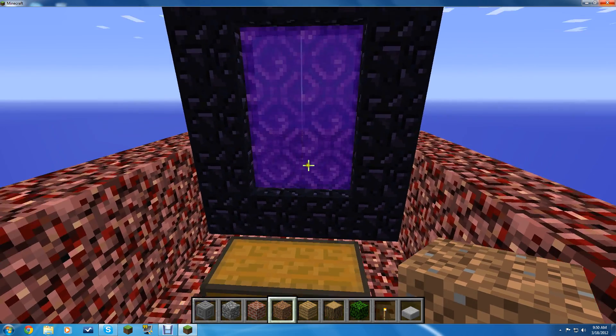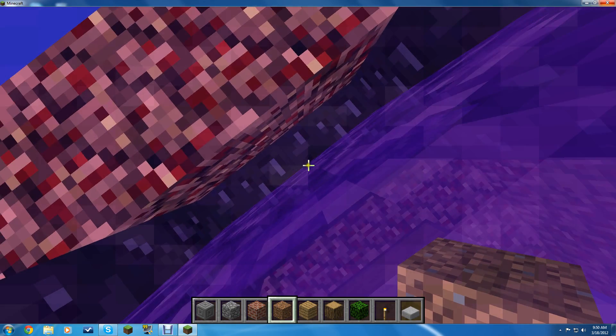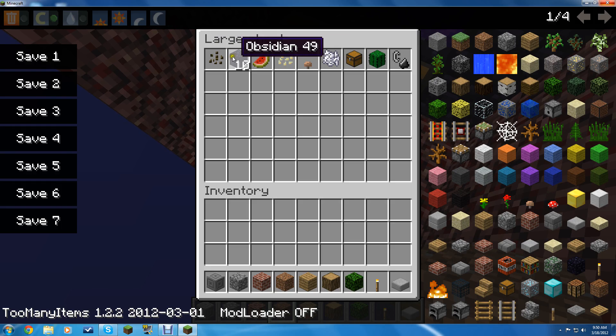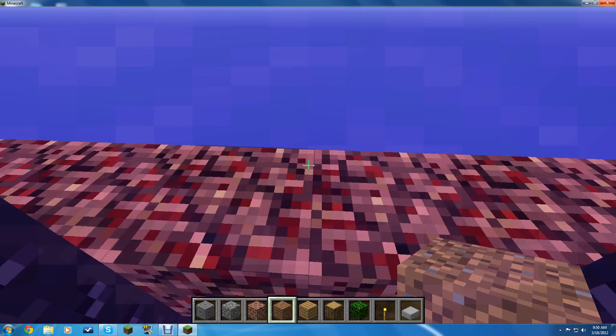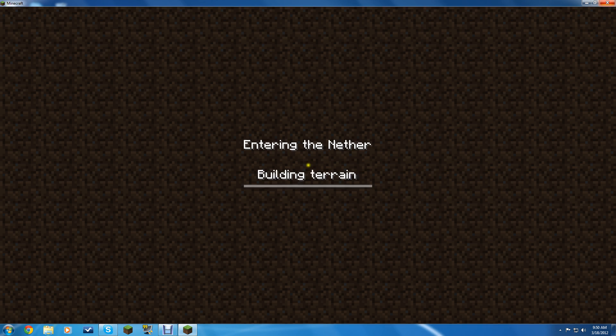Which I think is pretty nice. You go into the nether — this is interesting. I put melon seeds, obsidian, melon, pumpkin seed, mushroom, bone meal, chest, cactus, and flint and steel.